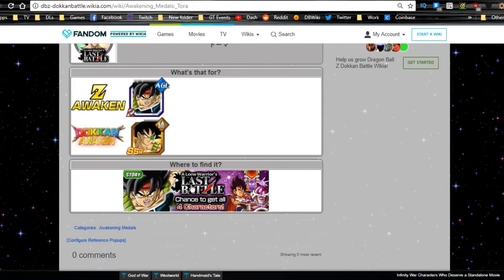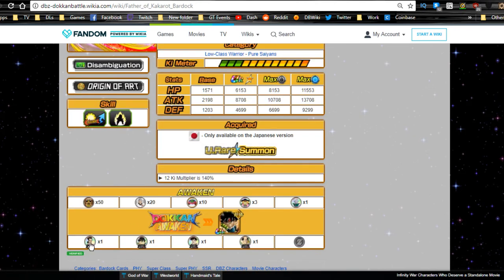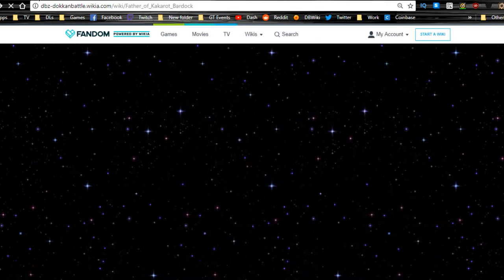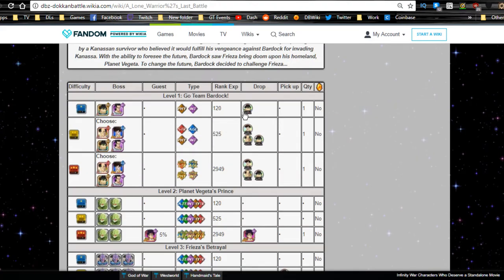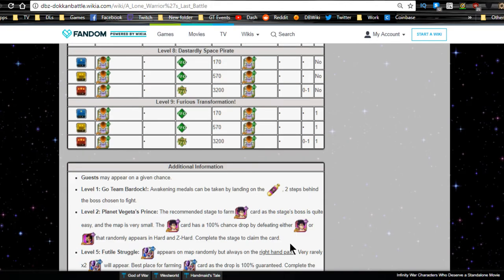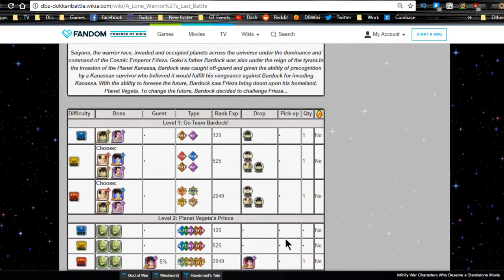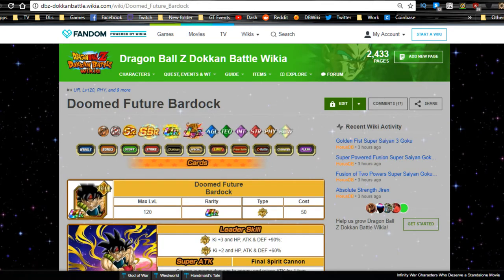He's going to Dokkan Awaken from the Last Battle of Bardock event. You need one each of Tora, Shugesh, Fasha, and Borgos. Shugesh is available on level one (easy), and on Z-Hard you can get Fasha, Borgos, and Shugesh. Tora is available from level three. Pretty much everything is available on level one and the rest on level three. I ended up grinding them out by accident, so I already had them set up for my Bardock.